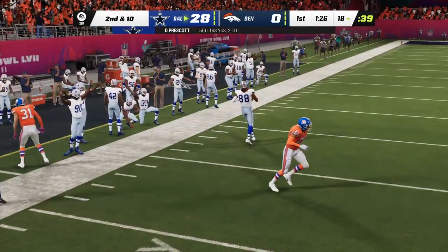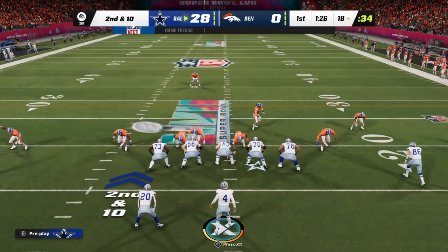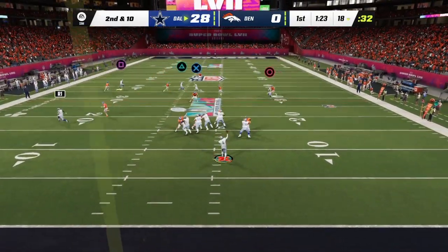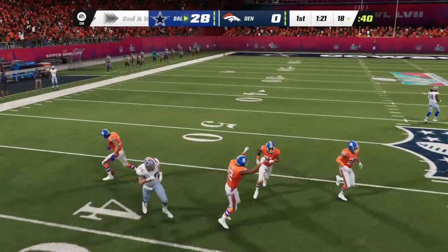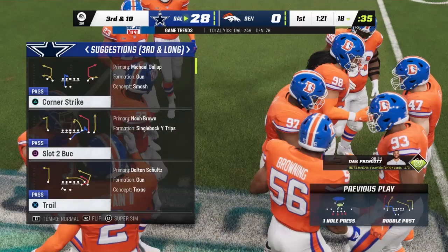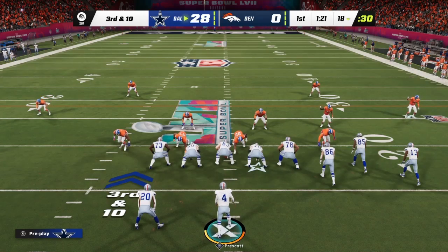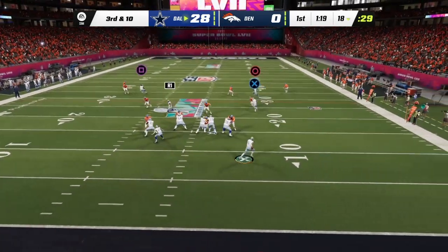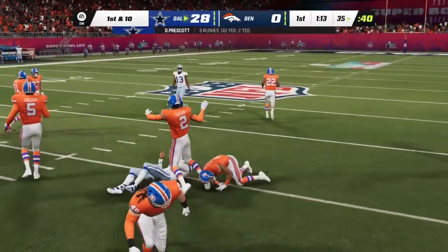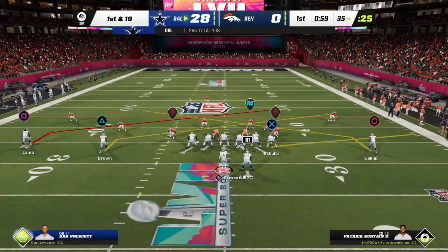The throw down the left sideline is caught but ruled incomplete — couldn't keep his feet in. On second and ten Prescott — that throw incomplete, nearly picked off. Third and ten after back-to-back incompletions — Prescott drops back — scrambles and gets up to third and five before being knocked down, 17 yards and a first down, making something out of nothing.